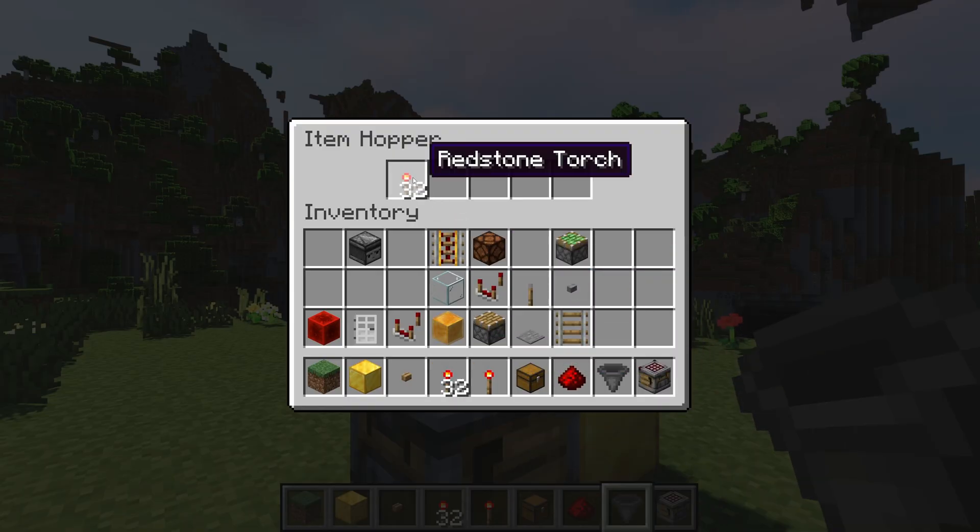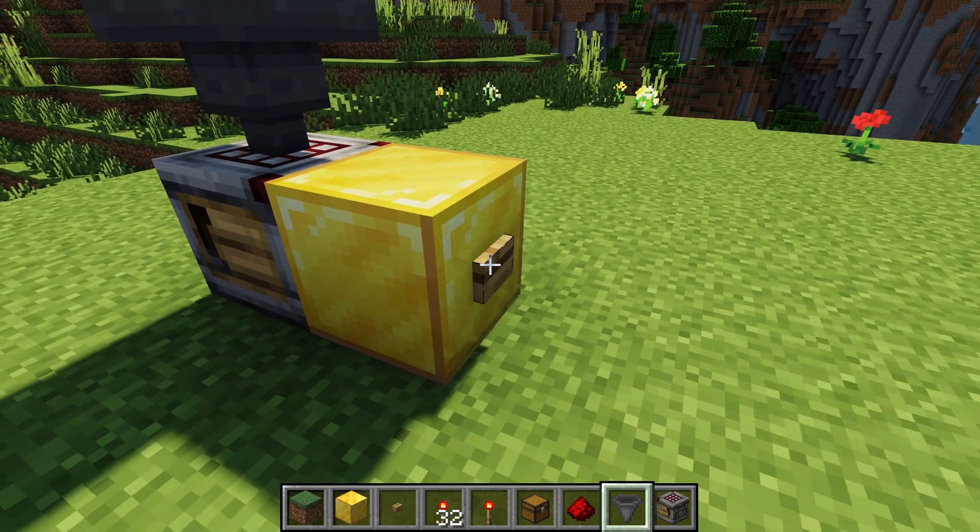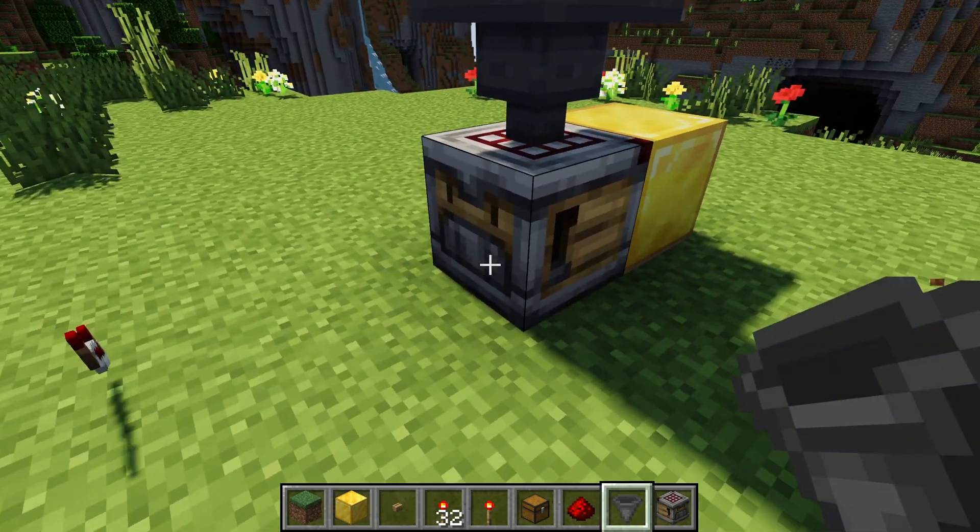So now if I put the torches back in here, they will go into their respective slots that are already populated. This is particularly useful because you can automatically put the ingredients in and then have them automatically get crafted by the crafter.